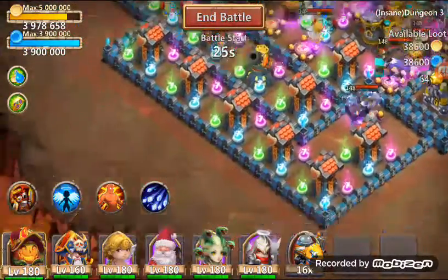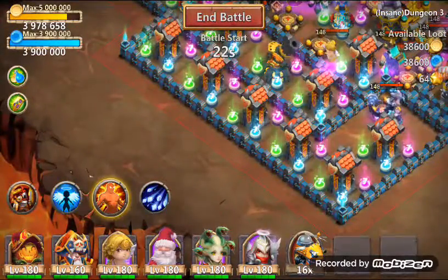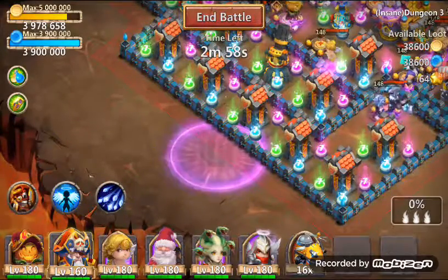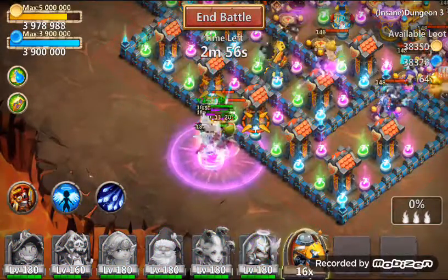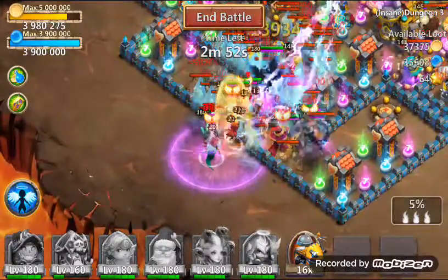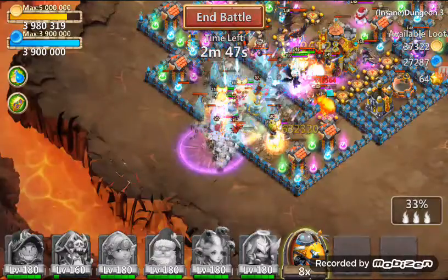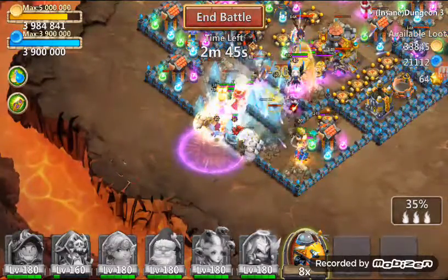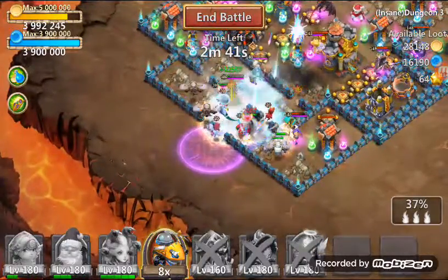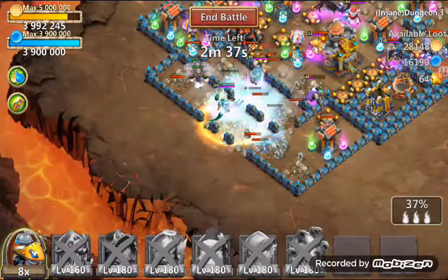Alright, so we are going to start off right here and we'll see what my Dreddrake can do by himself. See if he can tank these heroes — he looks like he's doing good. Now I can drop my... there you go. Come on now. My Michael dropped. Oh, my Pumpkin Duke is not proccing. That's not good. Come on guys, 37%... I think that's it.